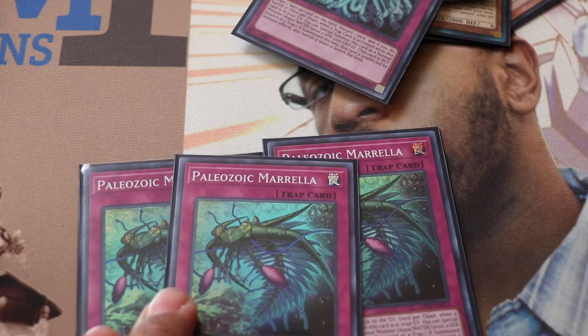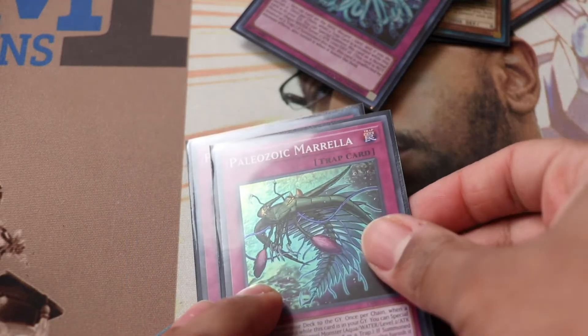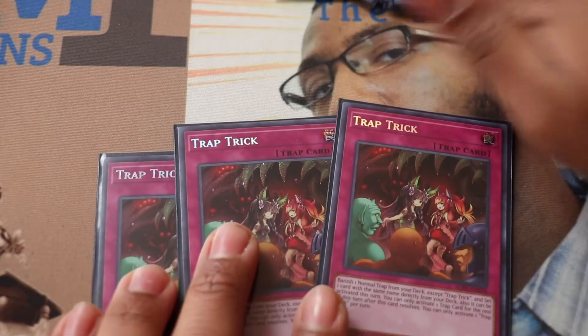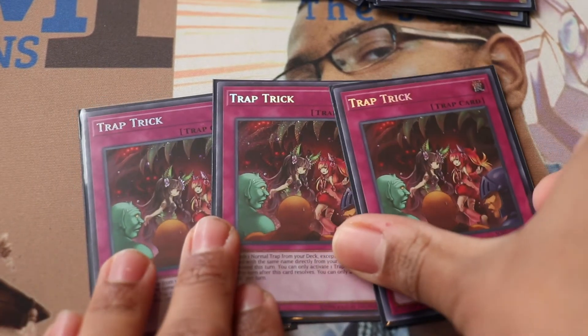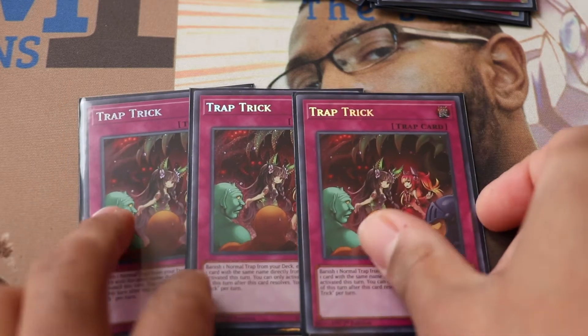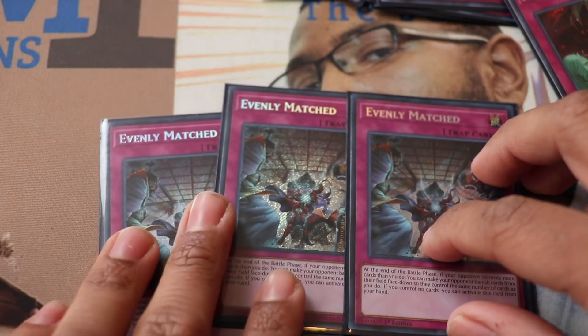I'm not running Book of Moon because it's bad right now — there are too many link decks. You'd go to book Kagari and just realize you can't. Next card: Trap Tricks. This card overperforms. It's been all over YouTube profiles and it absolutely deserves the hype. You banish a copy of the trap from your deck, set that copy, and can activate it the same turn. It's incredible.